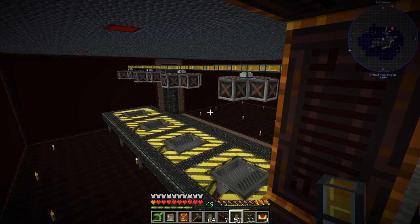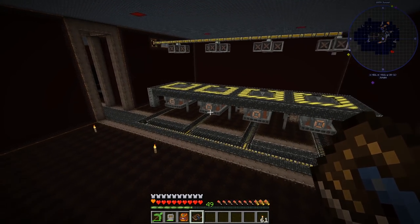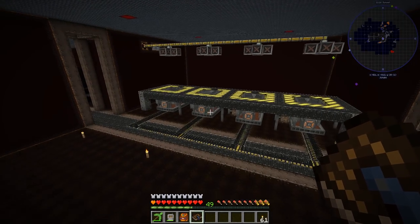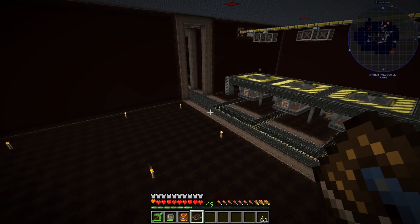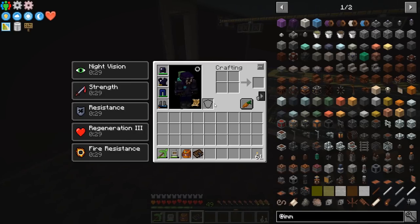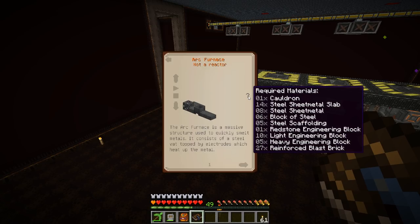Other items are already filtering through the system so we're basically set up. The project for today after fixing that is we're going to make the arc furnace. This is not a reactor — it's a large structure, a five-by-five area, that does the smelting of minerals down into ingots. The dust we've been generating is going to go into this. I'm thinking we can do three of them.